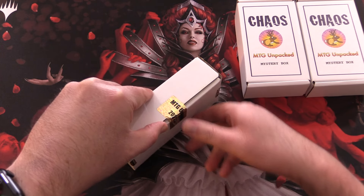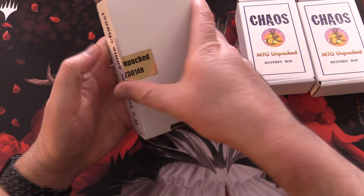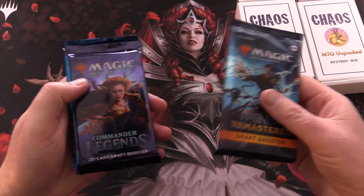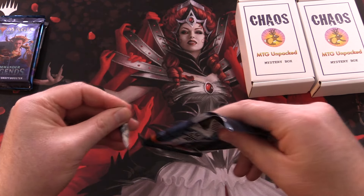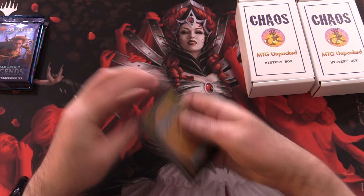We'll start with our Monarch box. These ones have the same four packs in each box: Ravnica Remastered, Commander Legends, Wilds of Eldraine, and Lord of the Rings. Let's get into it - Ravnica Remastered first.